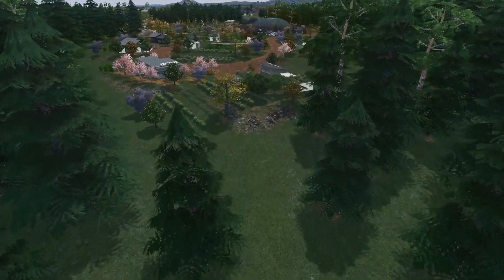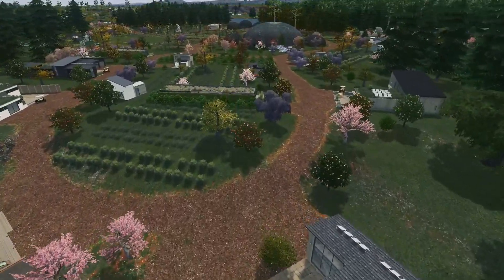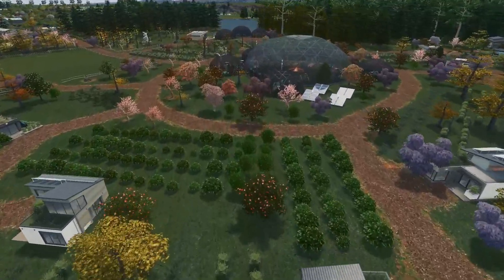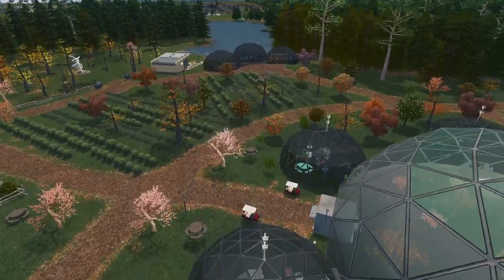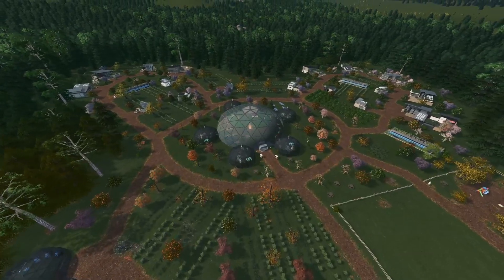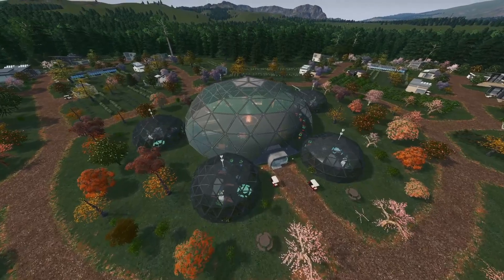Another thing you're probably going to notice is how integrated into nature the entire village is. We really want to adhere to the principles of permaculture, and that means being able to produce our own food, produce our own electricity, manage our waste, and be fairly independent from centralized grids. That doesn't mean that we're an island and that we don't interface with other communities or cities — it really just means that we're self-sufficient.